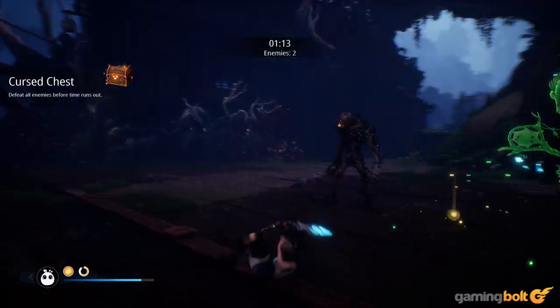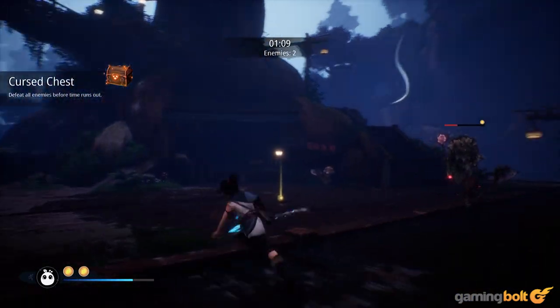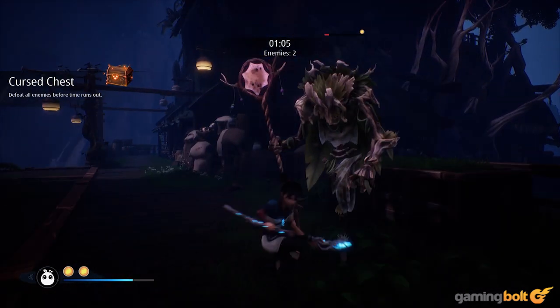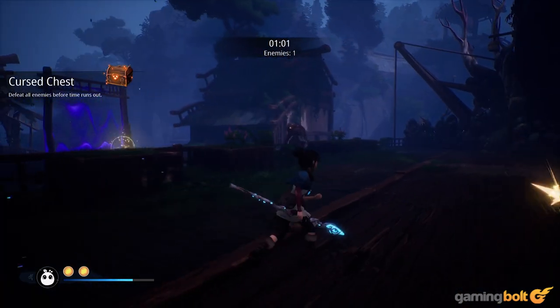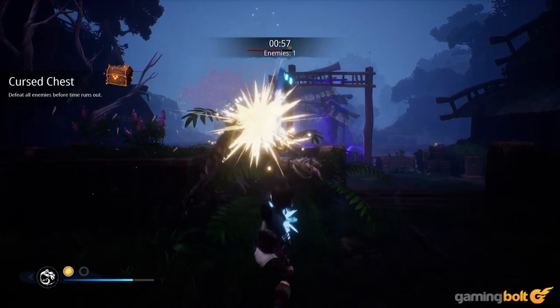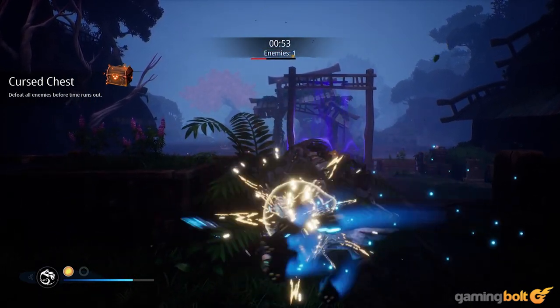sometimes defense is necessary. You can dodge attacks or block them with a temporary shield, and while timing the shield can stun enemies and even allow for a follow-up parry if you have that upgrade unlocked, it's more often than not too much of a risk. Unless you've absolutely nailed down the timing of the parry, dodging is always the better option.